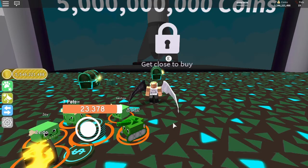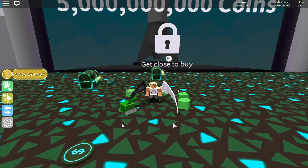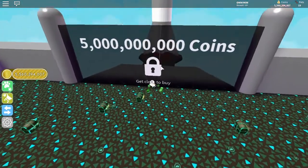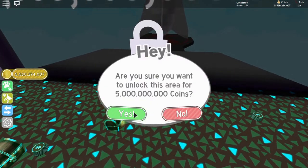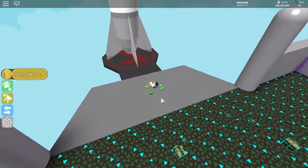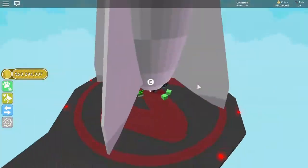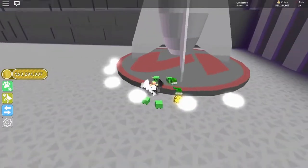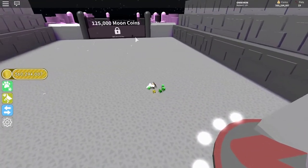Hey guys, it's Karmond. I'm back with another video and we are playing Pet Simulator. The update came out yesterday, last night, which is the moon update. As you guys can see, there's a rocket ship but it costs five billion to ride, so I'm gonna buy it. Here we go — let's go to space!